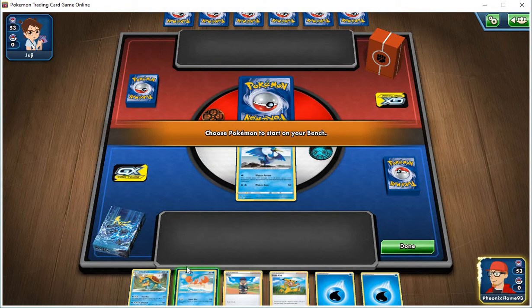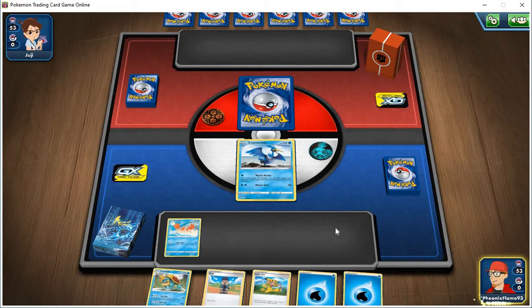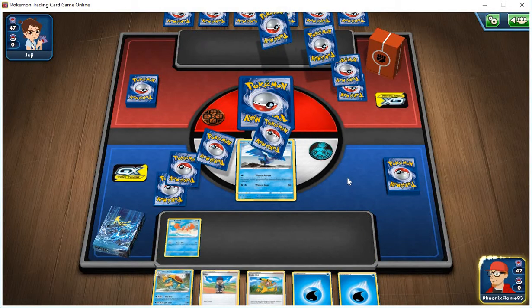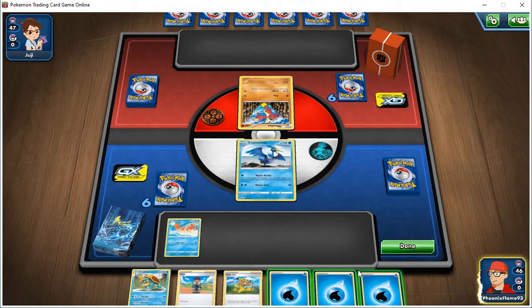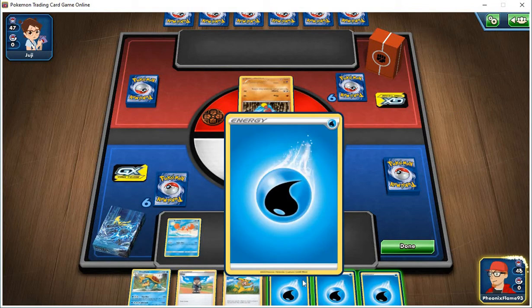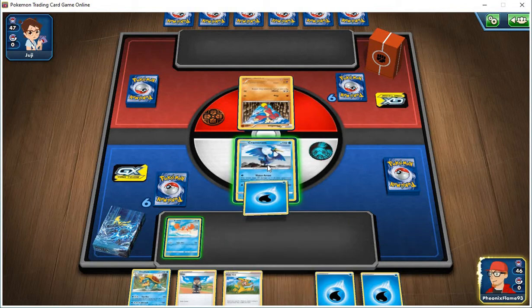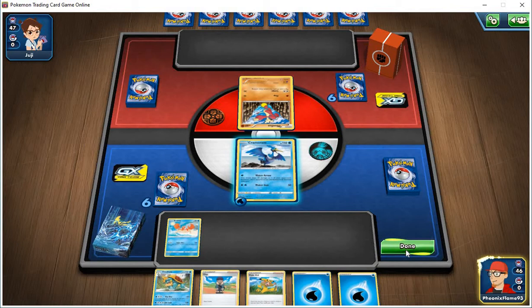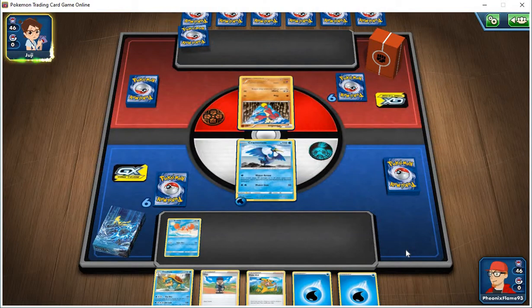Another thing this deck has is the Pokekid, which lets you take any Pokemon from your deck and put it into your hand. That means I can find the pre-evolution for Dreadnought or the evolution for Krabby and use it as soon as my second turn. We're going to put a water energy on Cromont because on the first turn I can't attack, so I hit end turn. This is also why I like to go second.